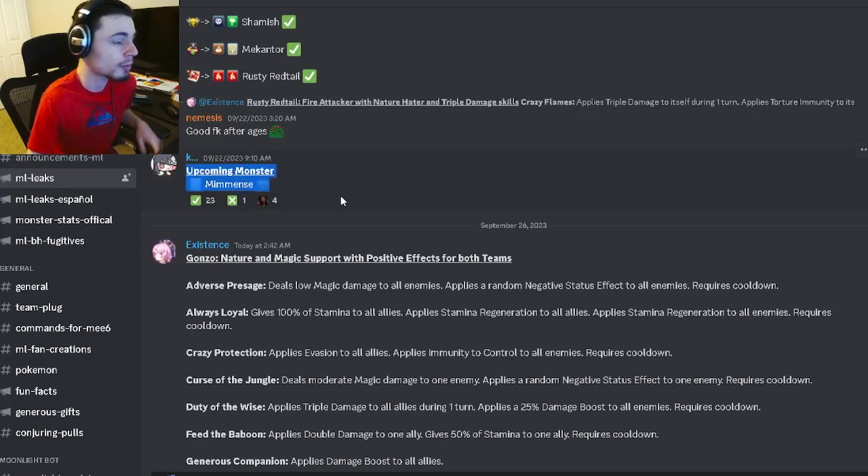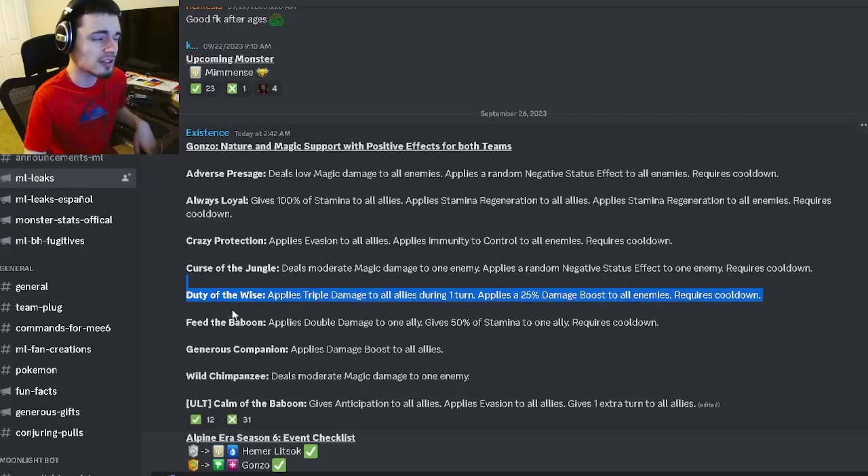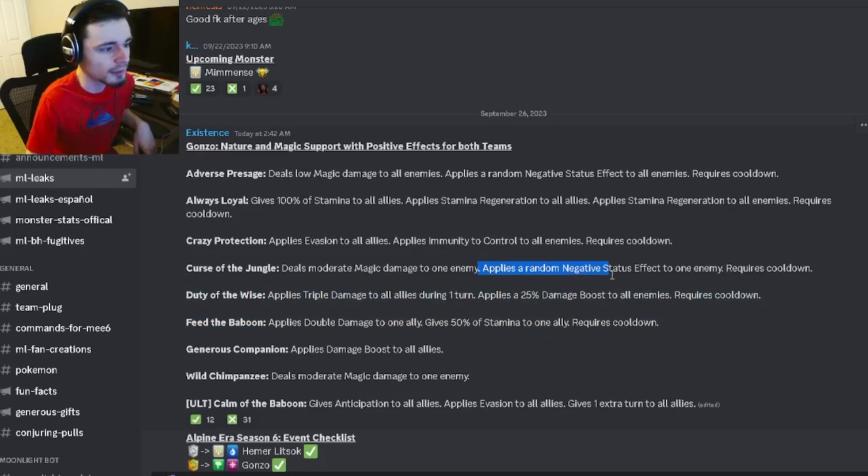Then we have another monster, Gonzo — a nature and magic support with positive effects for both teams, which sounds interesting. His first move does moderate magic damage to one enemy. He also has a damage boost to all allies, a double damage to one ally with 50 stamina to one ally, and triple damage to all allies — which is really cool but also gives a 25 damage boost to all enemies.